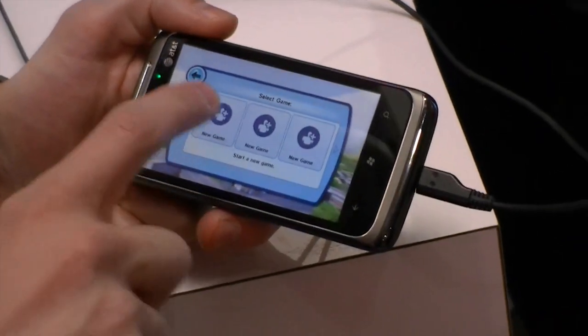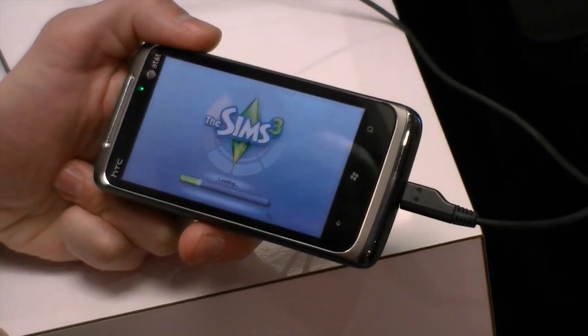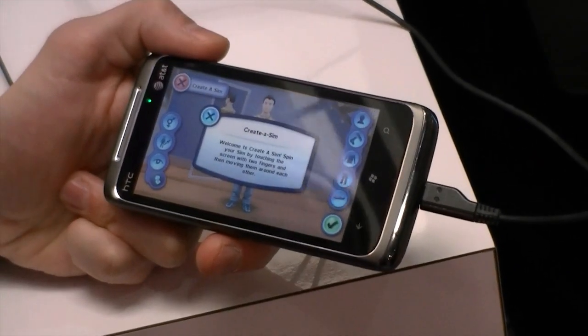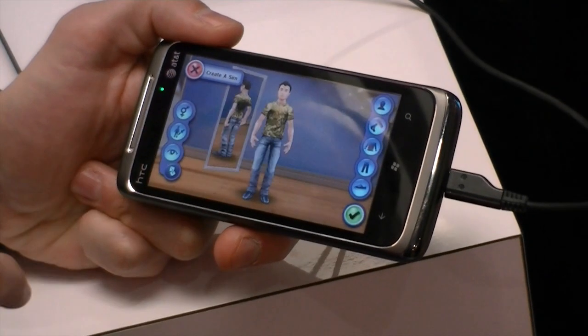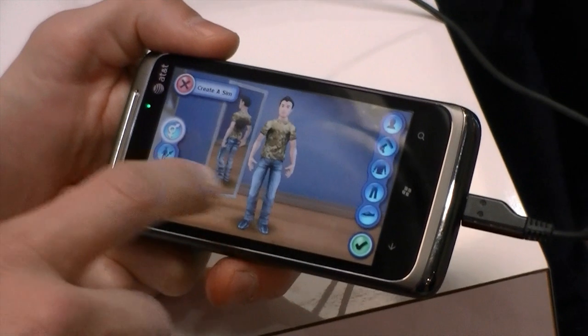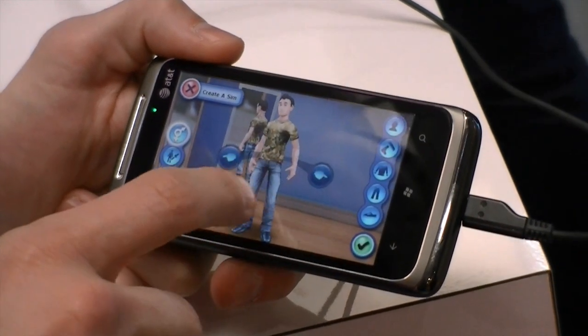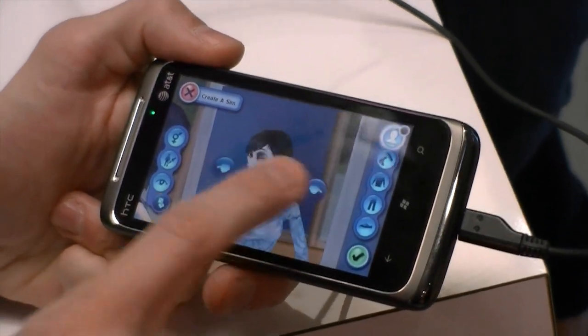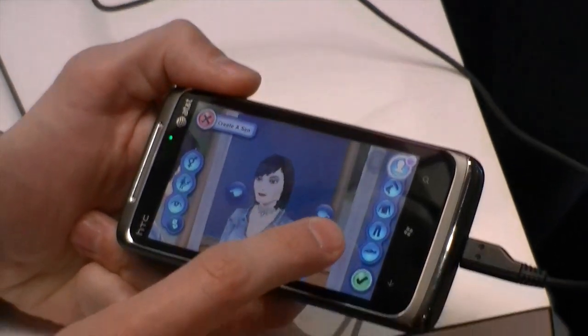Starting a new game, you start out with the Create a Sim feature. It has a ton of different options in here. You need to start out with a guy or a girl — we'll start out with a girl. You can change hairdos or makeup.